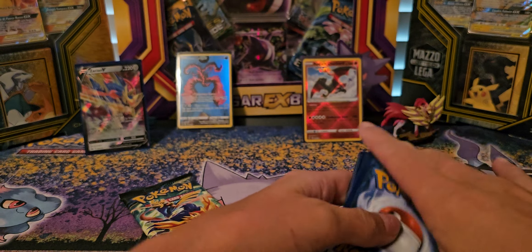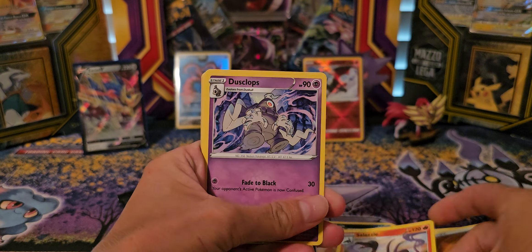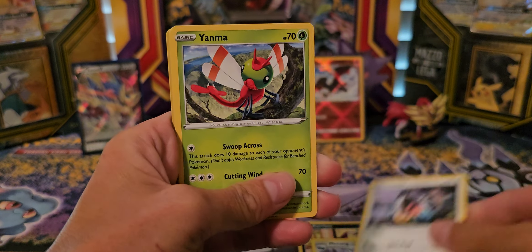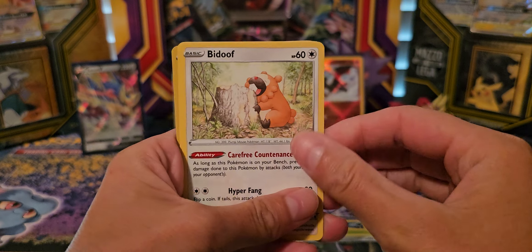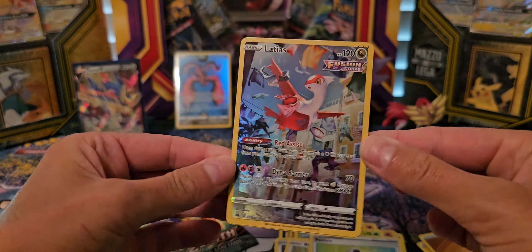QR code. Fighting type. Galassle. Dusclops. Mccain. Chatot. Yanrom. Ponyta. Pidove. Potion. Ooh, Radiance — that's pretty dope.